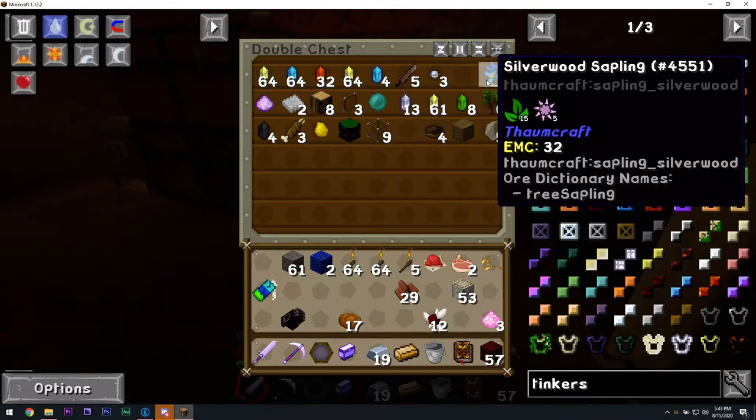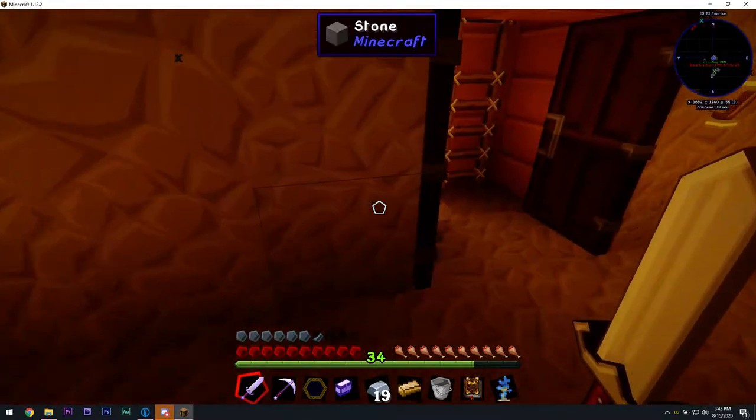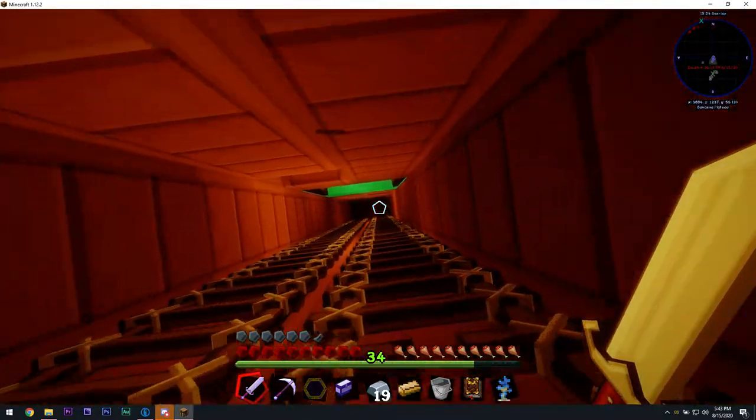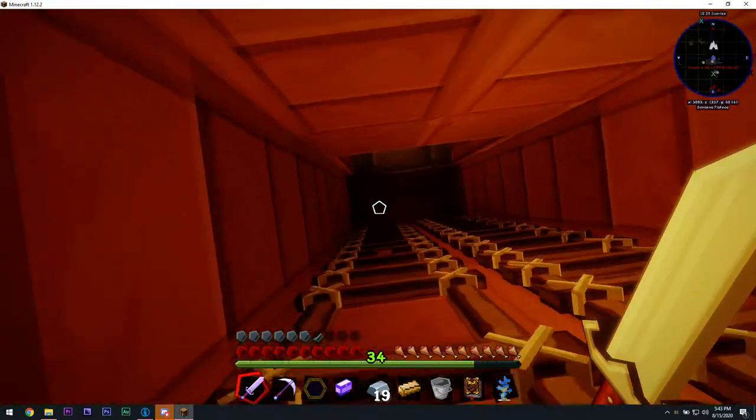Enderpearl does not have aurum, but silverwood trees do have aurum, which means I'm about to go plant Matthew's silverwood tree. Clear out front if you want to come out the front door — yeah, I'm about to go out the front door.